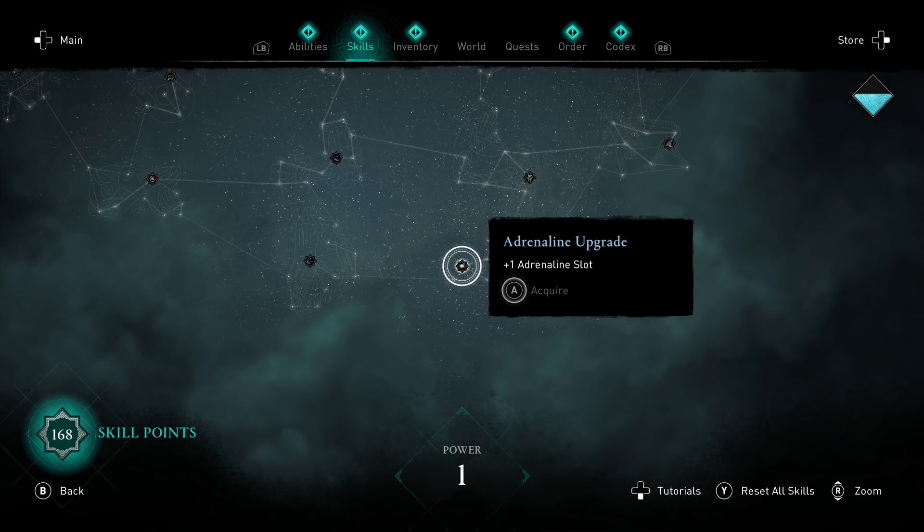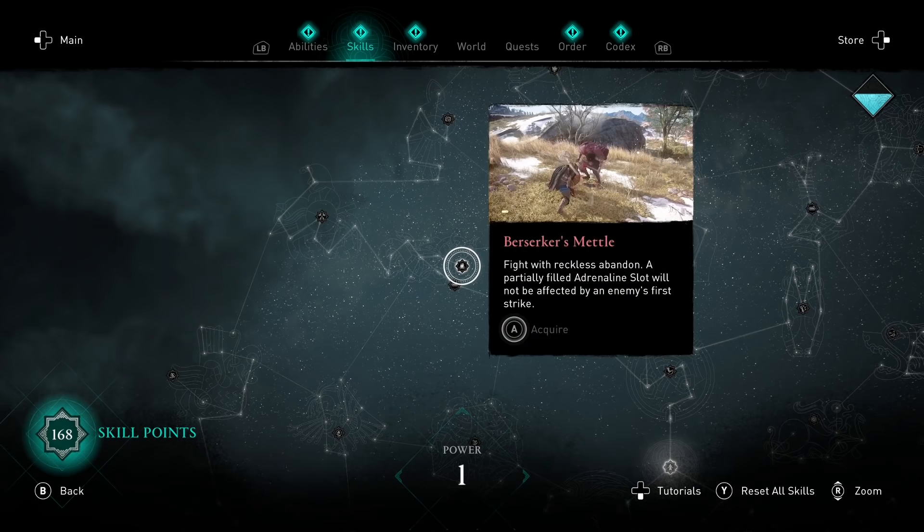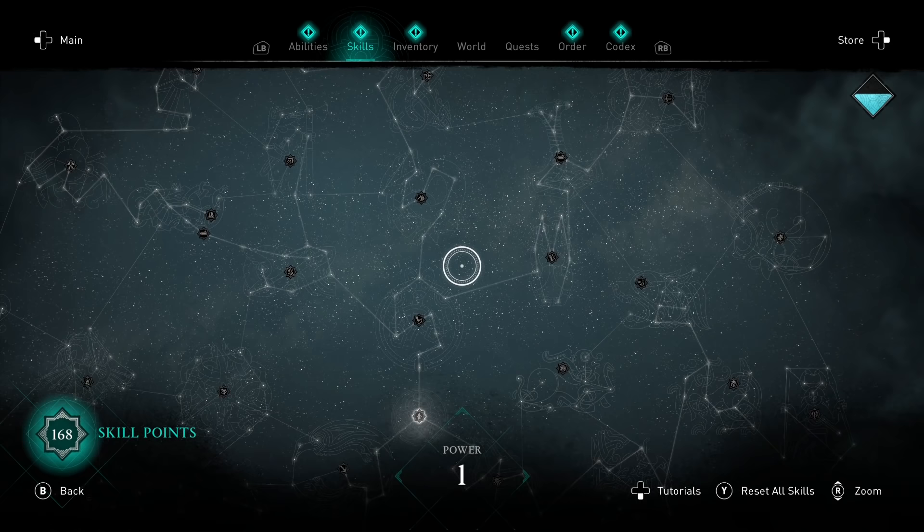That last one you will probably get late. When you play as an Assassin, it may be valid to get the Assassin Adrenaline first. If you play as a Warrior, get the Warrior Adrenaline first. Right next to it there's the Berserker Metal, which saves one of your half-filled Adrenaline Bars when you get hit. On the right side of the Warrior Tree there's also Adrenaline Fiend, which increases your attack damage the more Adrenaline Bars you have.